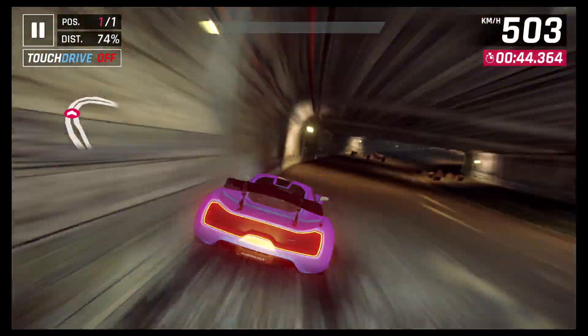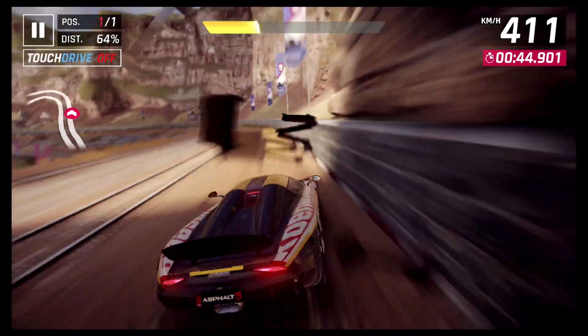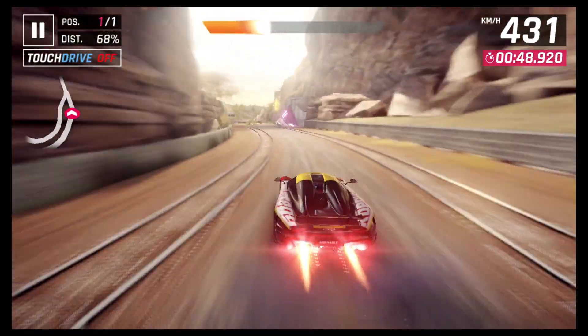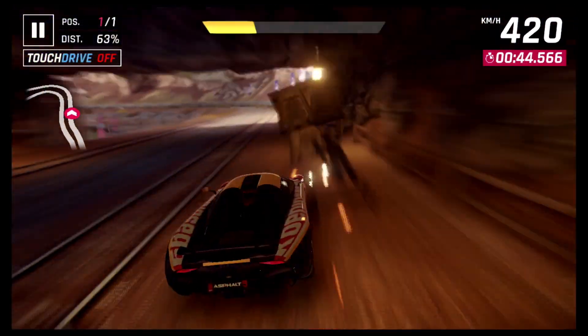On certain spots you can use a wall ride to maintain your speed and even use the brake for nitro trick while doing it to gain a bit of nitro. To get this done, simply use the brake for nitro trick but steer towards the wall.